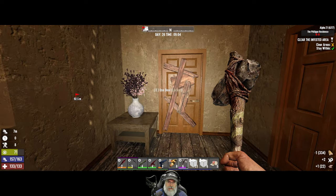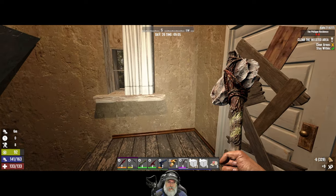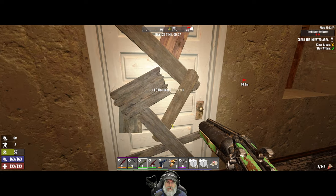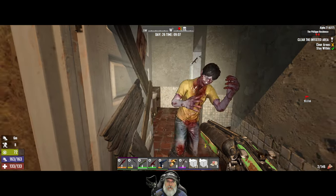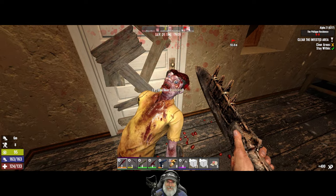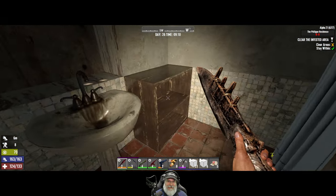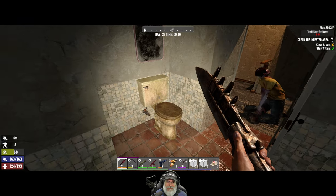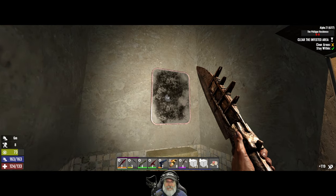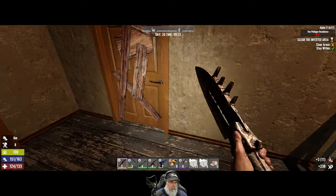This door is unlocked, that door is unlocked, that one is locked. Let's go see what's going on in here first - make sure we're fully loaded. Bathroom - oh, just a normal Steve in there. I really don't know what to say about that. Toilet paper. Plastique - okay, here we go.